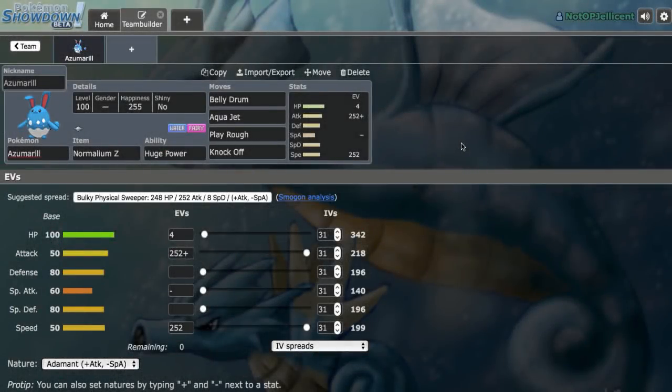Hey, what's going on everyone, I'm OP Jellicent and we are back on Pokemon Showdown today. I'm going to be building an OU team around Normalium Z Bellydrum Azumarill, which should definitely be a ton of fun. Then we'll be hopping on the ladder, testing out the team, making any changes we feel are necessary, and the final product will be down below in the description for all of you to try out.